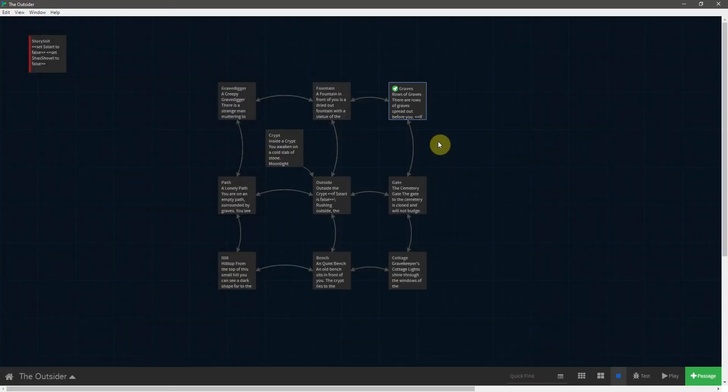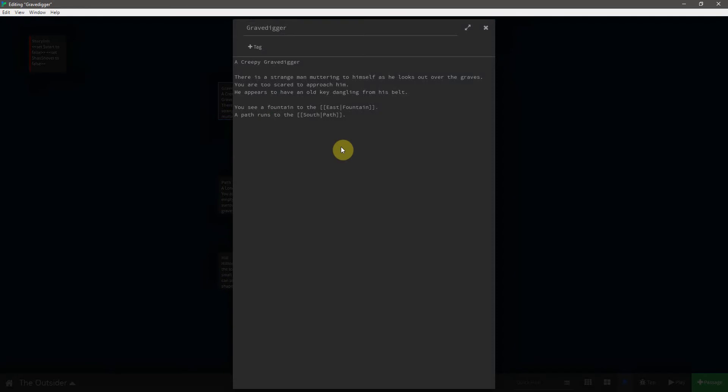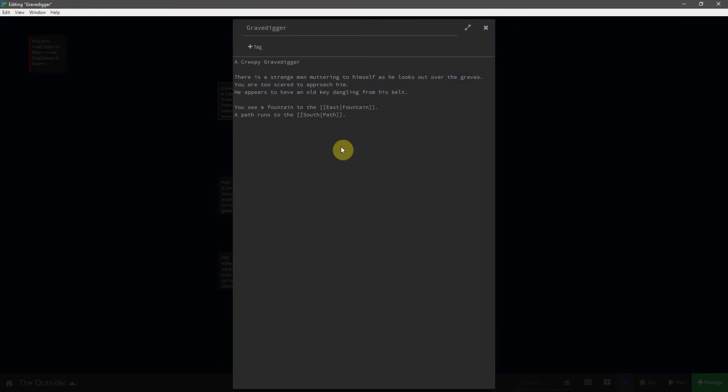Now that the player can grab the shovel, we need to be able to hit the grave digger with it. Let's open up the grave digger passage and here we're going to once again use dynamic text to conditionally show something based upon whether the player has the shovel. Thankfully we don't even have to create a new variable — we can just reuse the hasShovel variable.